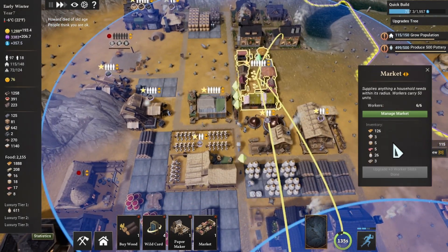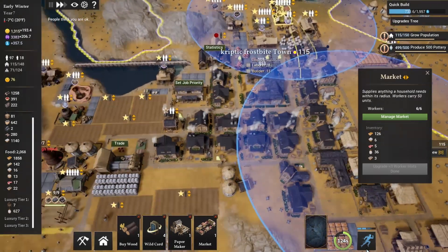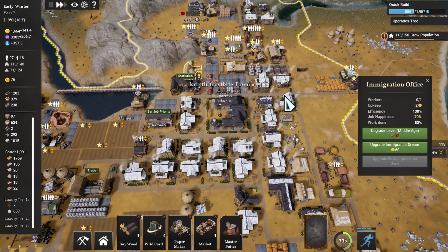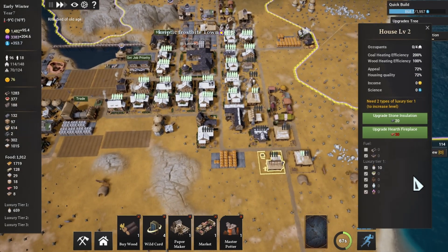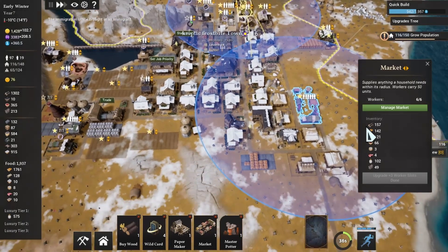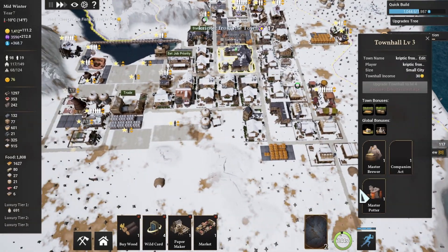I need as many luxury items as possible. I'm hoping they put all the luxury items they can in there. The dock must face water — that's a water-side thing. The paper maker needs water too. I have to bring more people in to fill the houses to get what I need. I'm going to prioritize this because I don't want it to ever be empty — only luxury items in there to distribute. Our first house is up to level five!